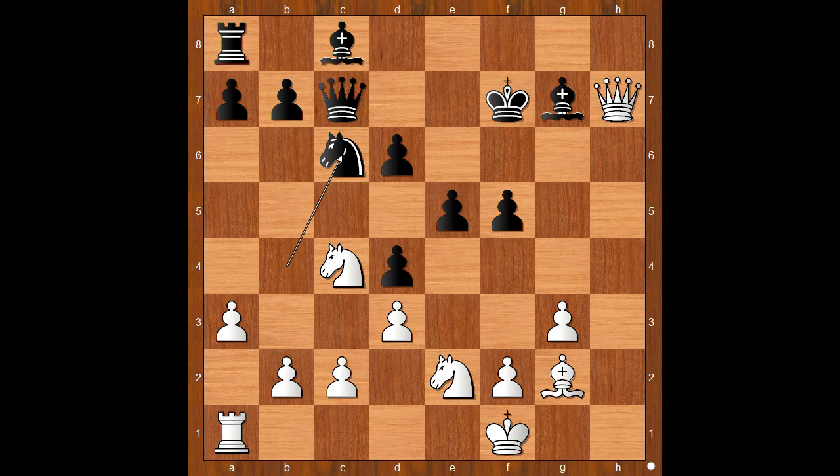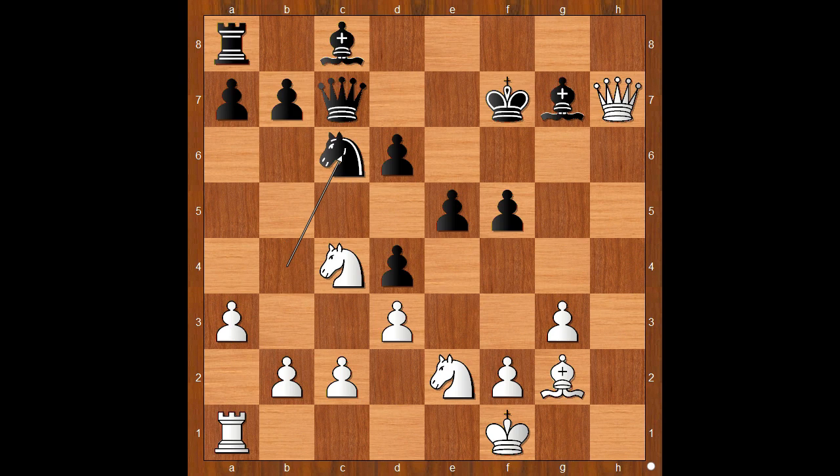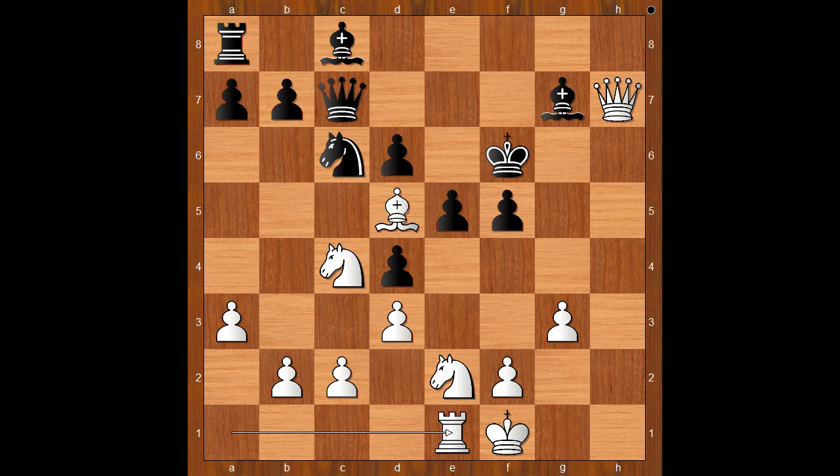Knight to c6. If knight takes on c2, then bishop to d5 check first, and after king to f6, rook to c1 — when white is almost winning. Back to our game: after a3, knight to c6, bishop to d5 check, king to f6, rook to e1. Black is behind in development. Bishop to d7 was played, intending to activate the rook, but white played a move that made black resign.